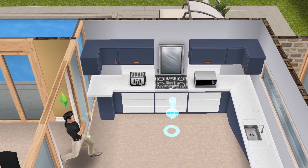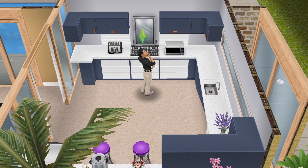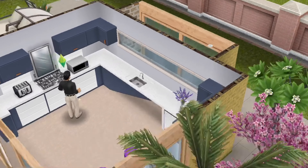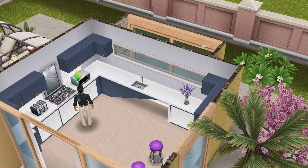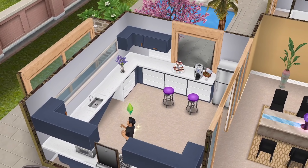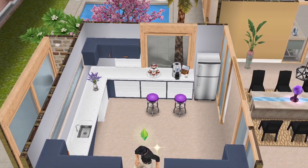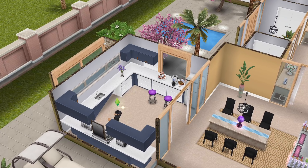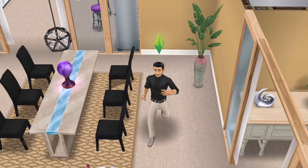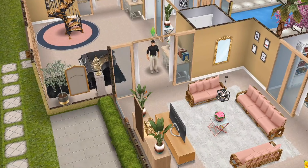Then we have the dining room. This big rug came from the wedding bells live event — when you complete the event you unlock a wedding venue and this rug is in it. It's a bit glitchy when you place anything on it, as the shadows have difficulty staying in place. But the color choices I used — the blacks, the feature wall, and the purples popping from the mirror behind the bar — all pull together nicely. I'm quite happy with how it looks, fresh and different from my standard dining rooms.